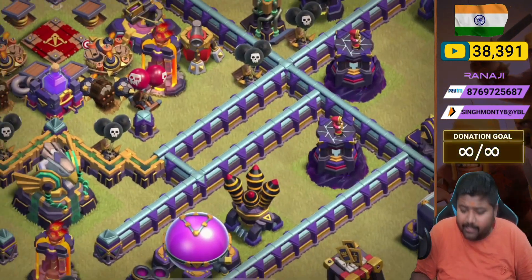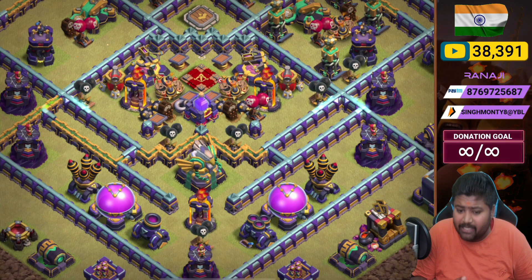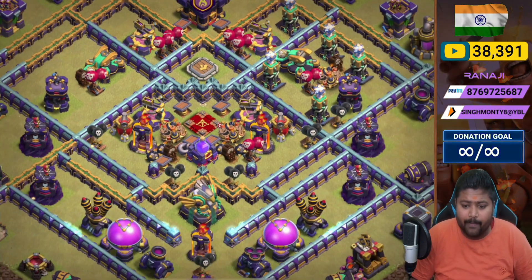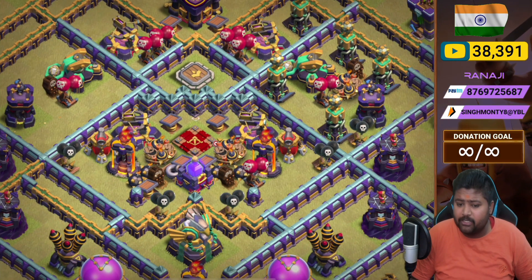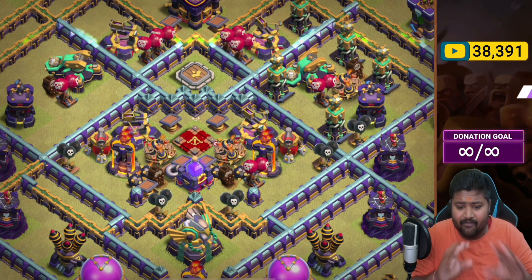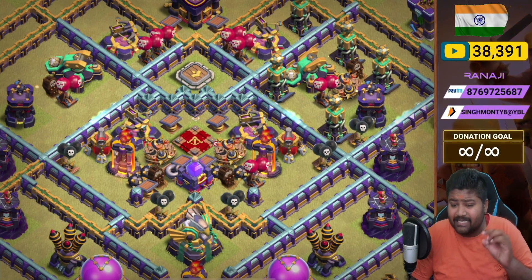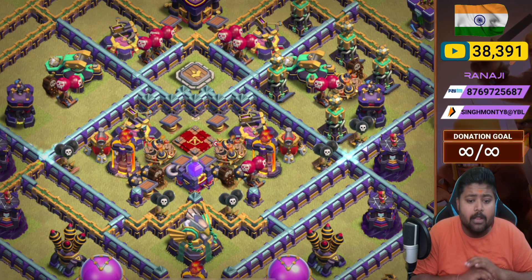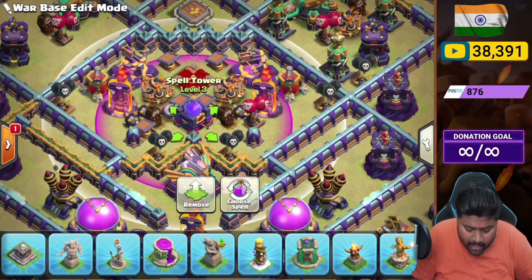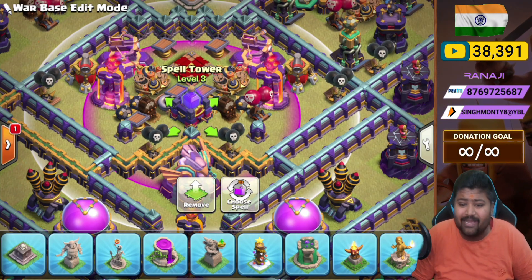The eagle artillery compartment is heavy. We place three witch towers in three corners, with two air defenses, two mortars, multi-inferno, black mine, and eagle artillery in this whole compartment. In the core we place two multi-infernos, two sweepers, two X-bows, and lots of trapping: tornado trap, giant bomb, bomb, skeleton trap, black mine, red bomb - with the Archer Queen and a rage tower. Check out the rage tower: eagle artillery in a rage with two multi-infernos and Archer Queen. Very dangerous.